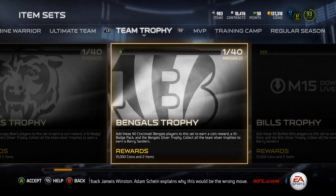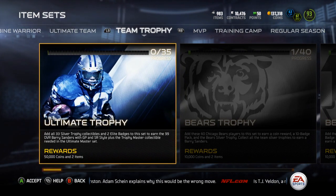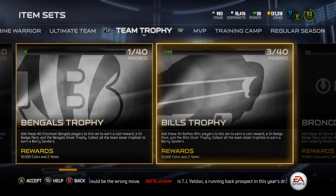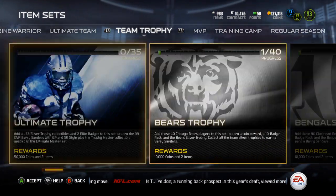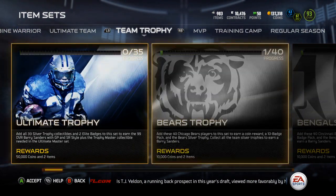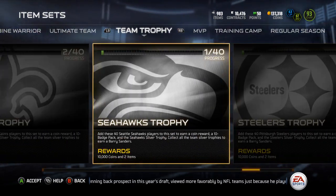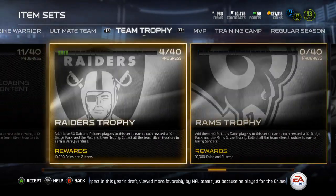I wasn't going to do this — I was just ripping pro packs and selling all the silvers and bronzes. I didn't lose anything, I don't think I made that much, but I didn't lose anything. But now you can see I've started — I'm going to get the Ultimate Master, so I've got to do these, and I've got a few thrown in here and there.